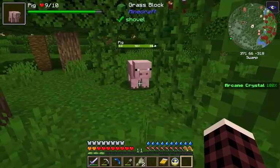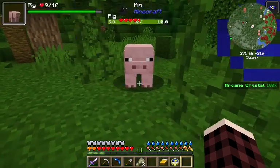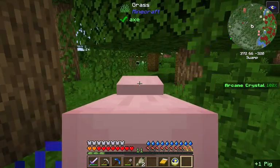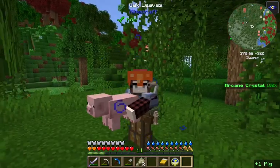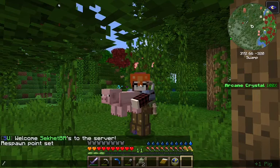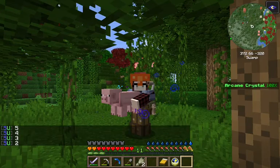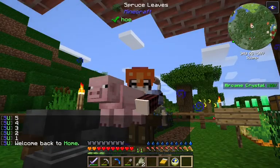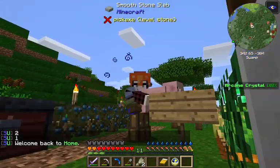Easy, little buddy. Easy. I just want to be friends. My name is Suckett, and this is my new friend, Pigasus. We're going to see if I can teleport back to my base while holding a pig — and the answer is yes. Our livestock problem is solved.